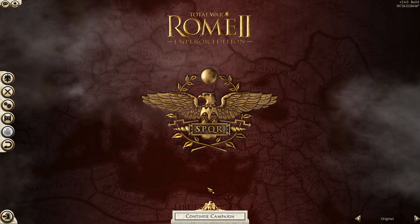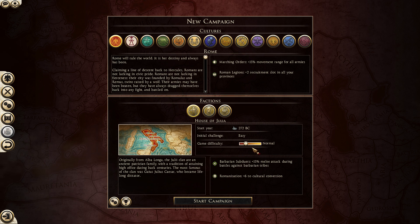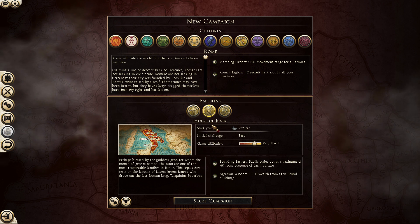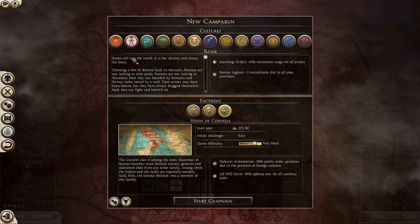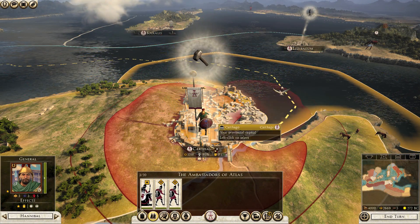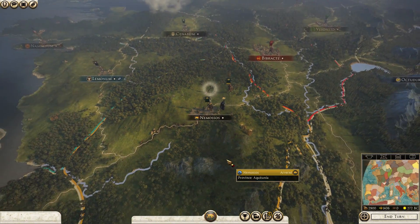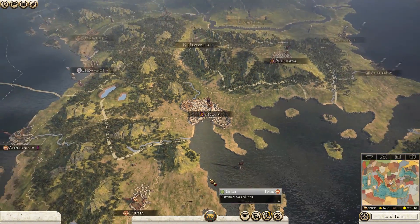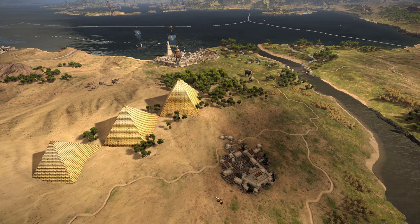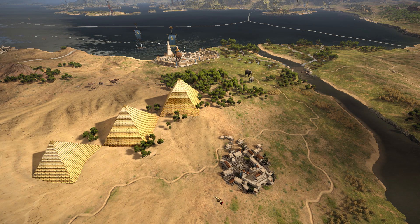In Total War Rome 2 Emperor Edition, not only do you get access to the fantastic main campaign starting in 272 BC, from where you can play a variety of factions with unique starting locations, cultures and playstyles. From the Roman Republic, leading up to the events of the Punic Wars against Carthage. To the Averni, where you can carve out territory to become the King of the Gauls. To reforging Alexander's empire with numerous successor kingdoms, from Macedon to Egypt, just to name a few. Battling against the Parthian East — there is a faction to suit everyone.